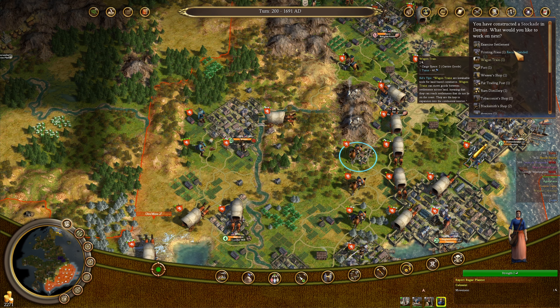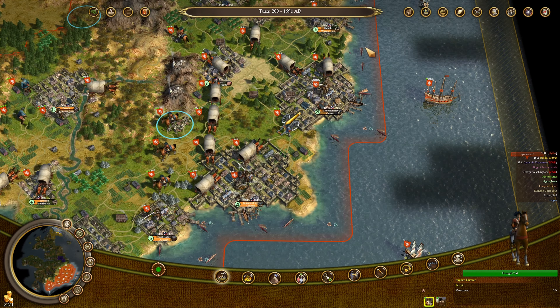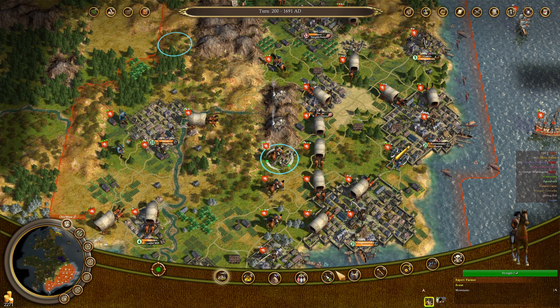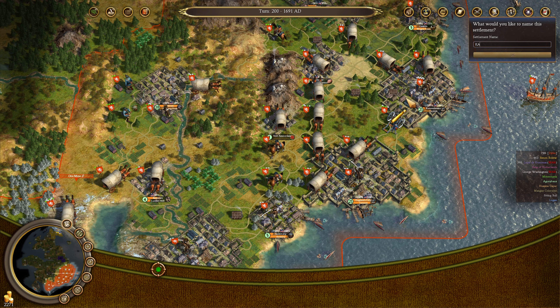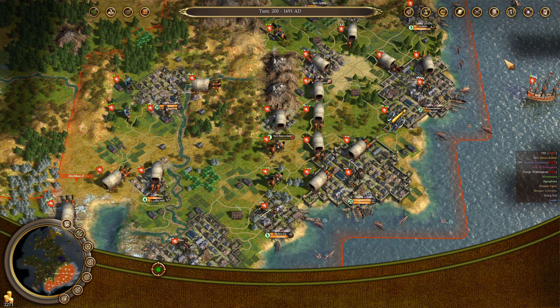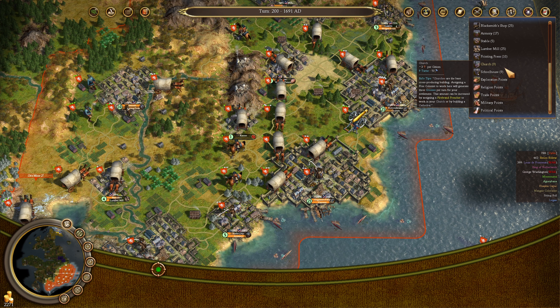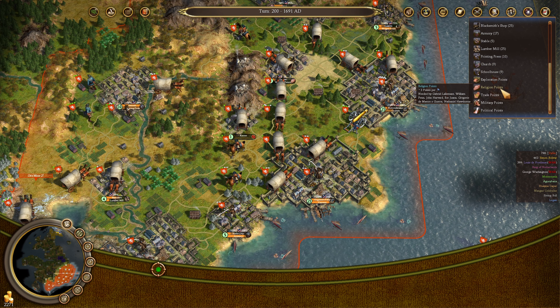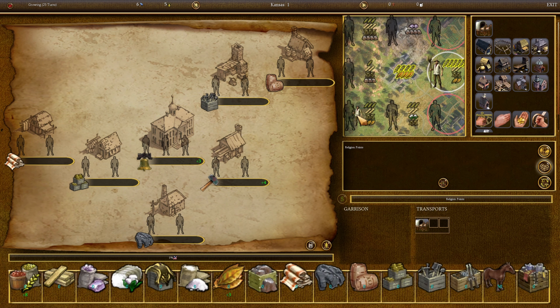Let's do a printing press next, and then we'll go into a blacksmith shop right after that. We have two frigates to guard our shipping lanes now — we'll build more over time. This new colony we're just going to call Kansas, because that's all Kansas does is grow coin for the most part. We'll build nothing here but religion points, and the farmer will do farm things.